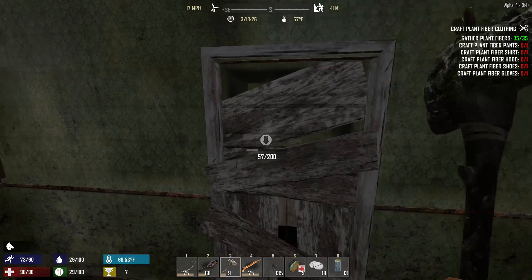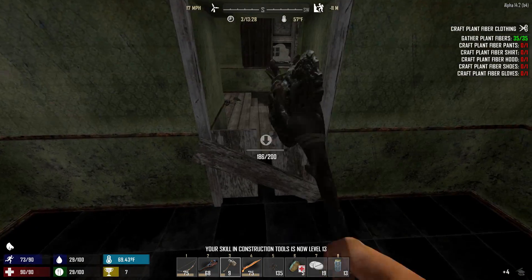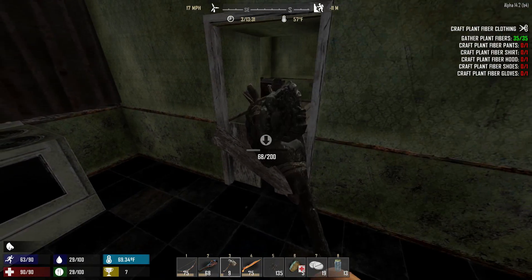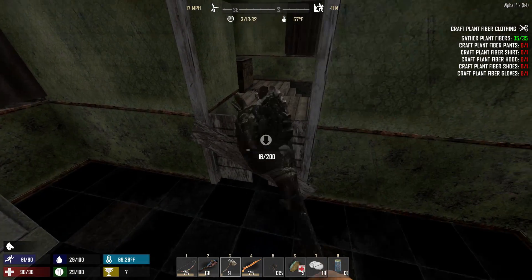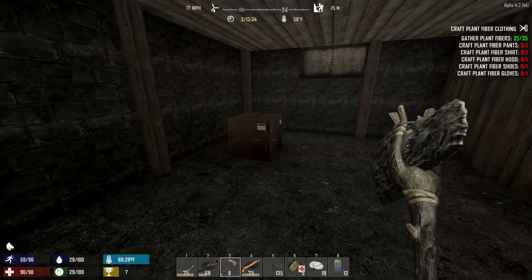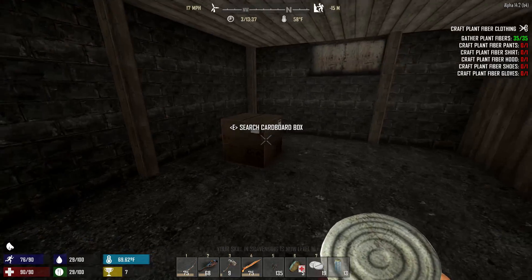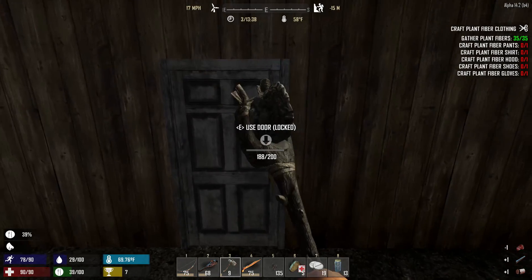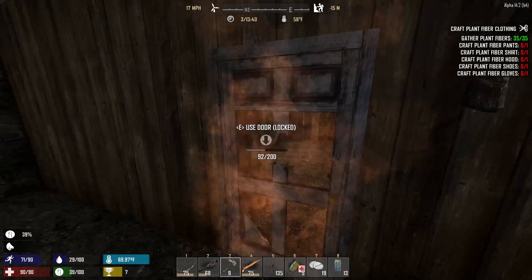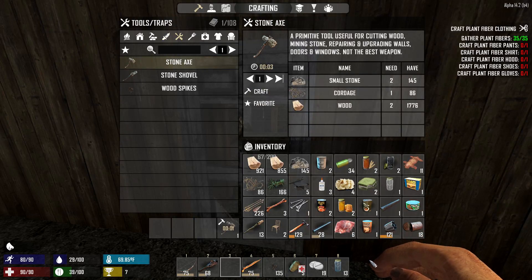I was going to show you guys — I have the forge up and running so I can upgrade my oven. So much to do! After this house we'll go back to base and loot it on camera. I don't think there's anything I really want to get rid of. I don't want to get rid of those crafting plans.